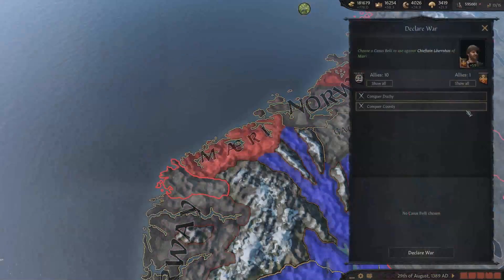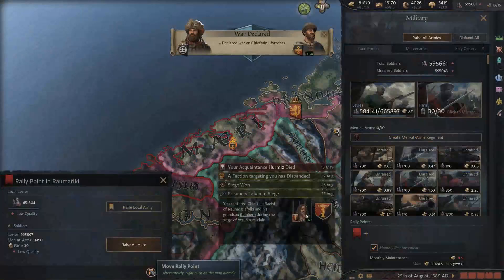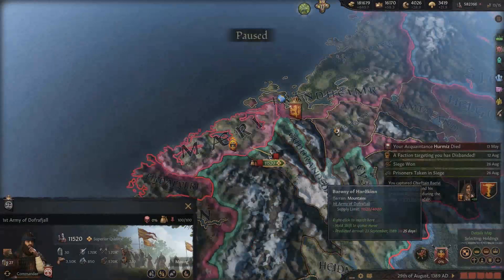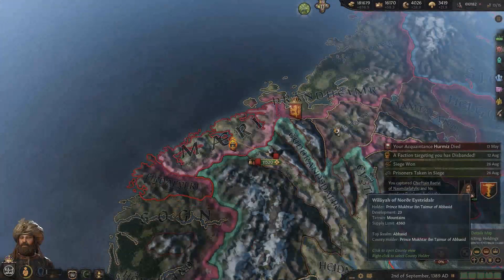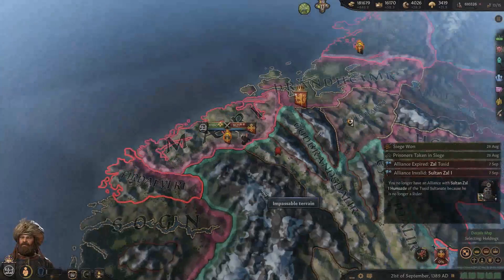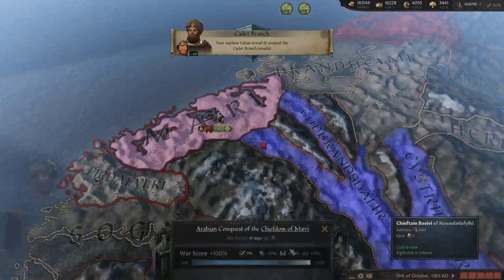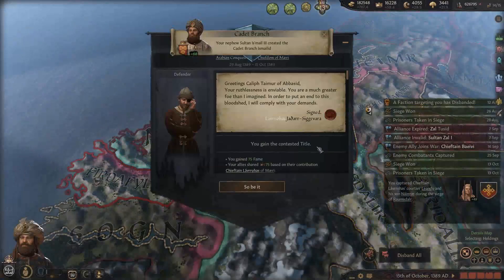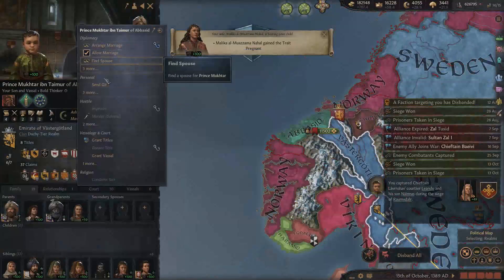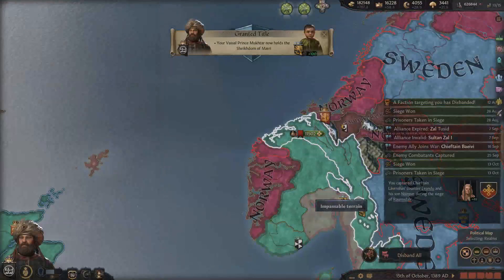This looks nice and vulnerable. Let's just take it out real quick - we're conveniently positioned next to the Norwegian capital. This won't take very long. We'll give this over to my son as well - then he'll have seven out of seven holdings. You can get married, go ahead.